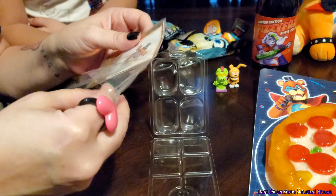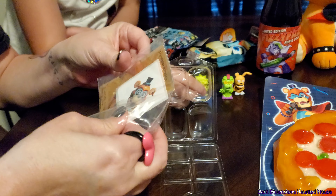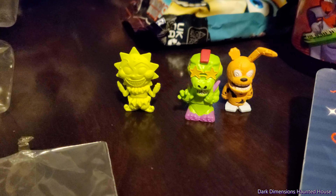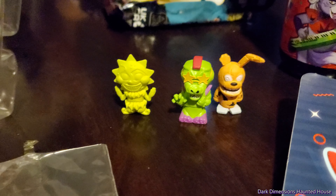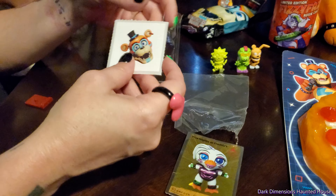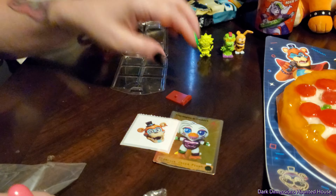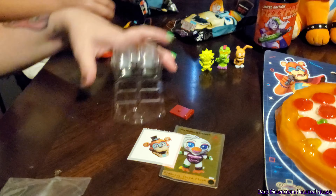So it comes with more stuff. We got Monty, Spring Drop, and Sun Drop — so that's probably the stand. What do you got, Scarlett? We got Monty, Spring Drop, and Sun Drop. Here they are. You got Sun Drop. The card is Monty Gator. Chica — it's a golden Chica! And then the sticker is Glamrock Freddy. That's cool. And then it comes with a stand. So now we're going to see what the other one is.